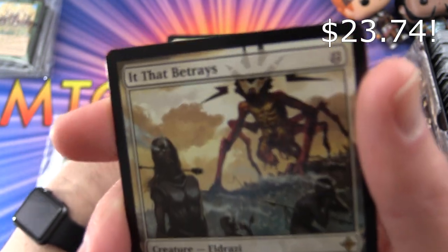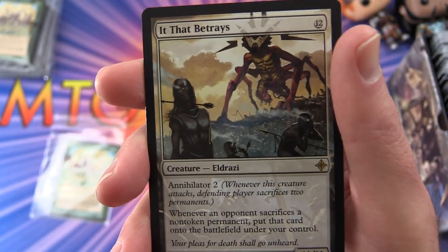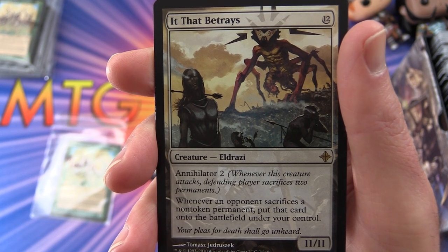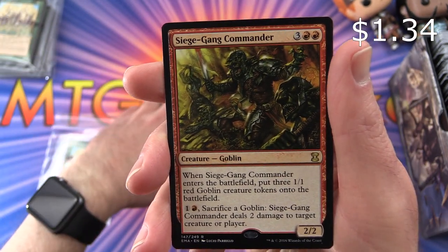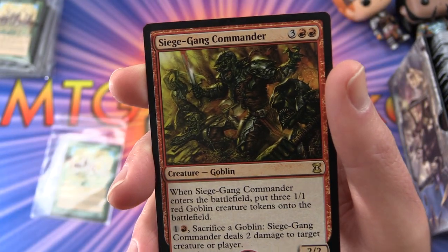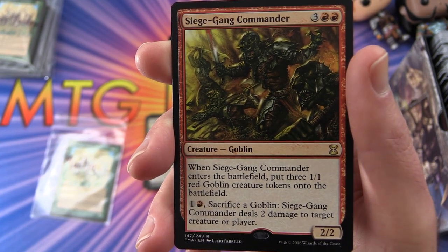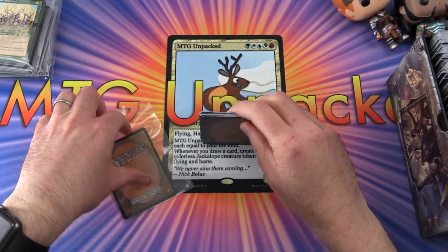Martin's rare is It That Betrays — a creature Eldrazi, eleven-eleven for twelve mana. Has annihilator 2: whenever this creature attacks, the defending player sacrifices two permanents. Whenever an opponent sacrifices a non-token permanent, put that card onto the battlefield under your control. Very nice! The second rare is Siege-Gang Commander — creature goblin, two-two for five mana. When it enters the battlefield, put three one-one red goblin creature tokens onto the battlefield. Pay one and sacrifice it: it deals two damage to target creature or player.